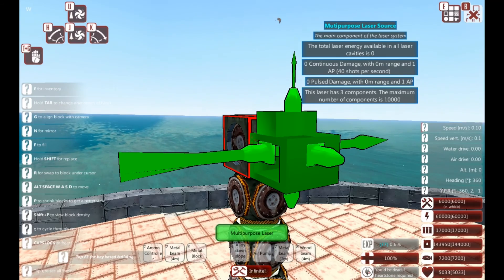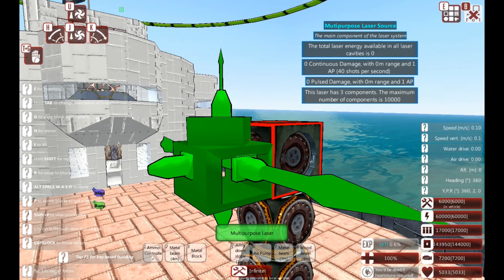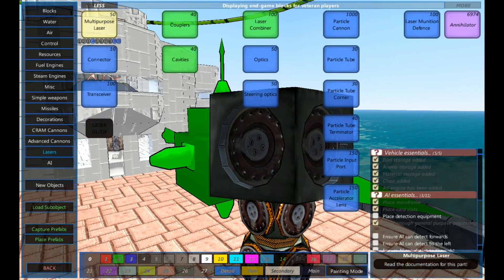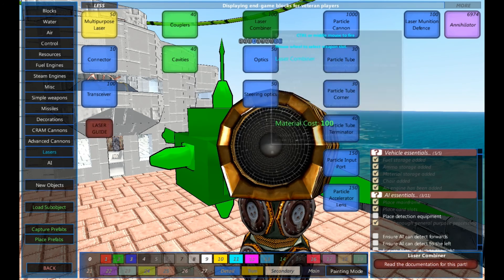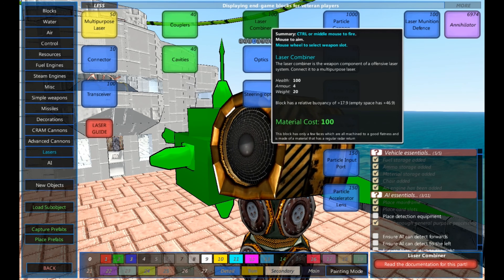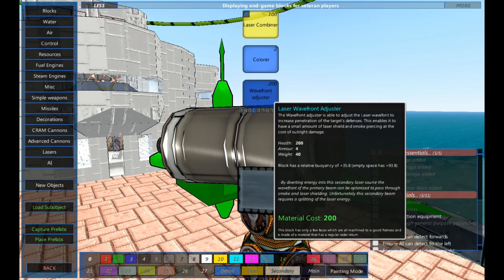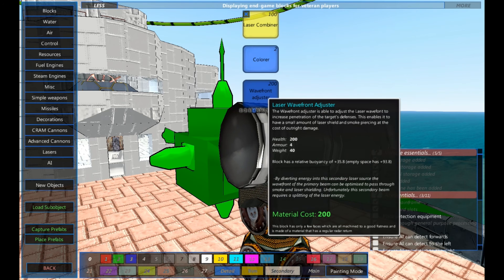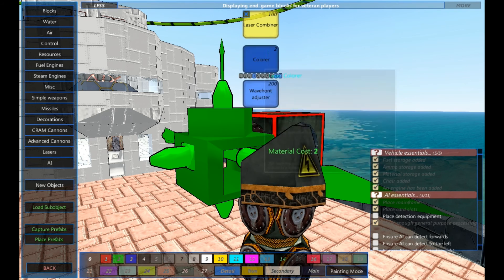So like advanced cannons, like CRAMs and so on, you get a block and then you attach your stuff to it, like barrels, etc. Except with a multipurpose laser, you choose laser combiner, optics, and steering optics. You need a laser combiner first. You don't need the wavefront adjuster, you don't need the colourer — you can use them. The laser wavefront adjuster, as it says here, is good if you want to increase penetration on your target.